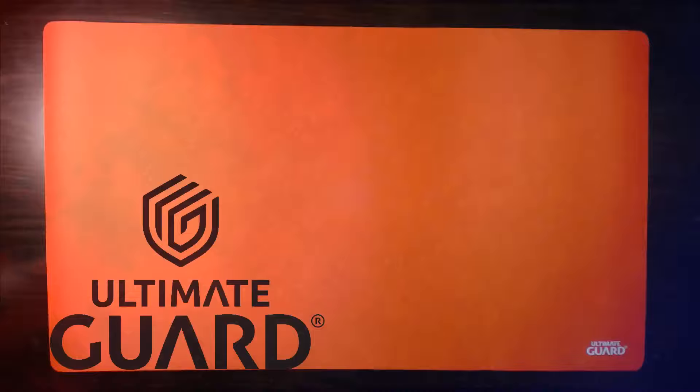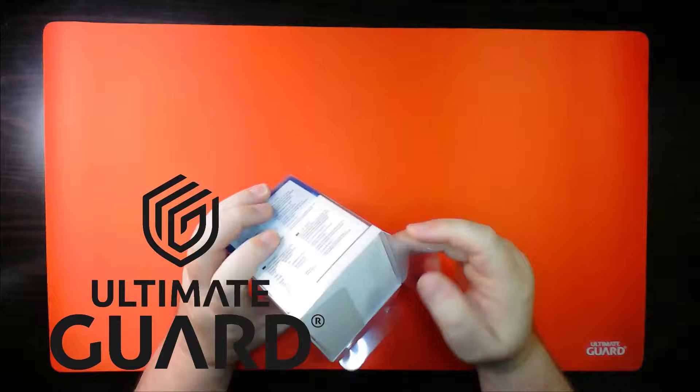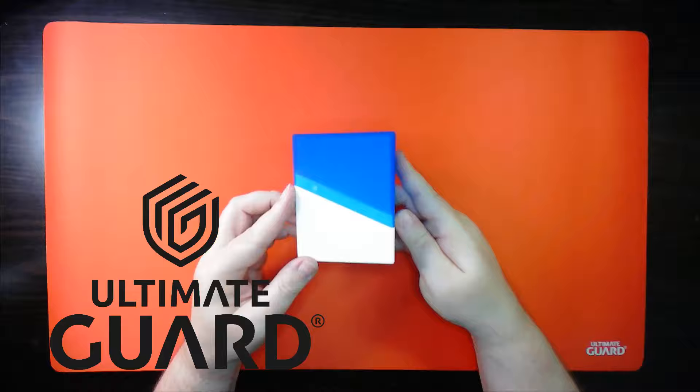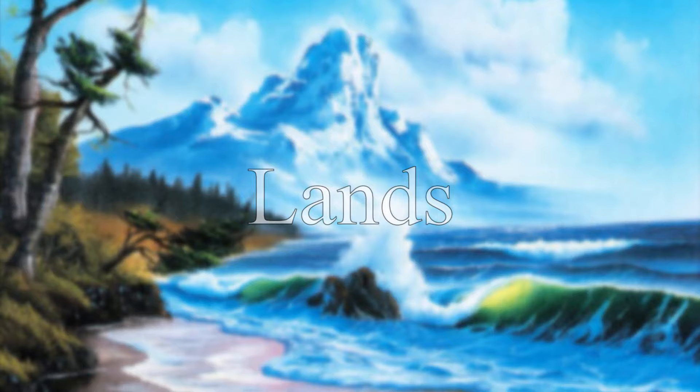This channel is sponsored by Ultimate Guard, made famous by their Boulder deck boxes, which now come in lovely two-tone designs allowing you to show your guild loyalty — unless you're a filthy Dimir player disguising your deck as the lawful and righteous Azorius. Find out if your local game store carries the new Ultimate Guard Synergy Boulders, or click the link below to order one from Amazon.